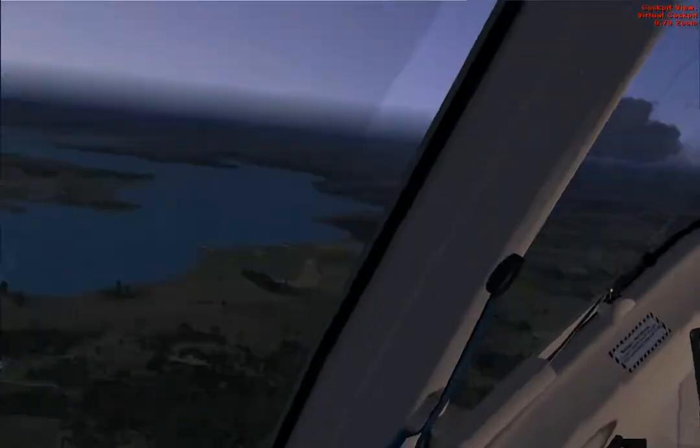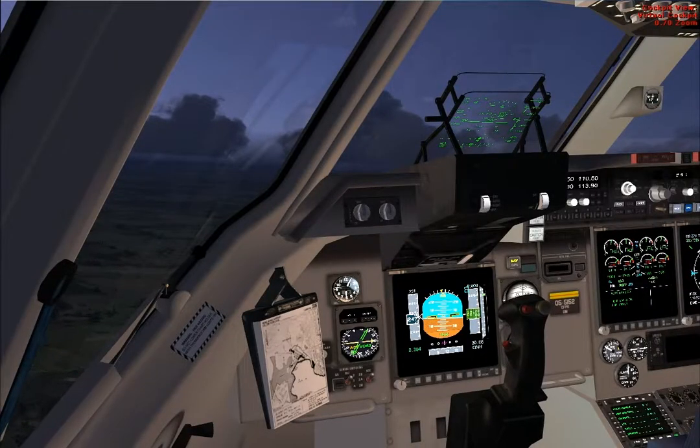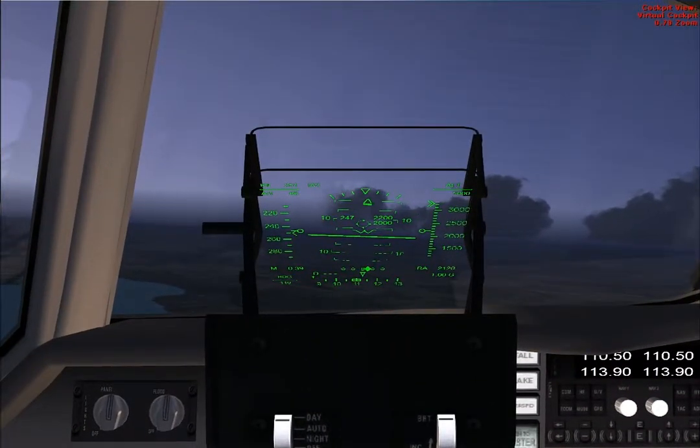Cluster 713, radar contact, turn left, clear direct Seminole. Climb and maintain flight level three zero zero. Direct Seminole, climb and maintain flight level three zero zero, Cluster, got six seven one three.